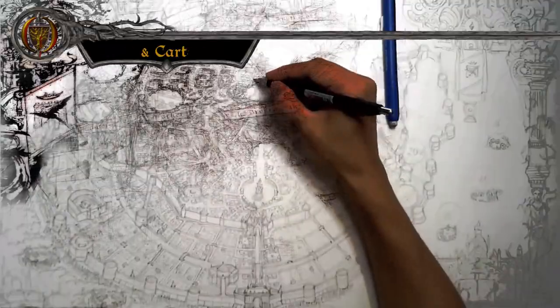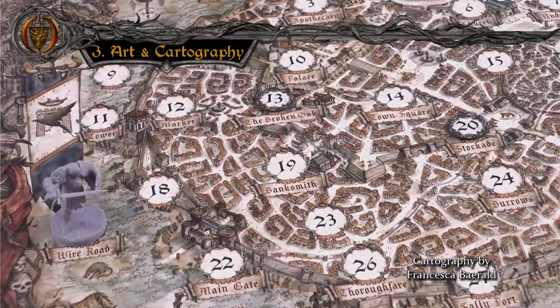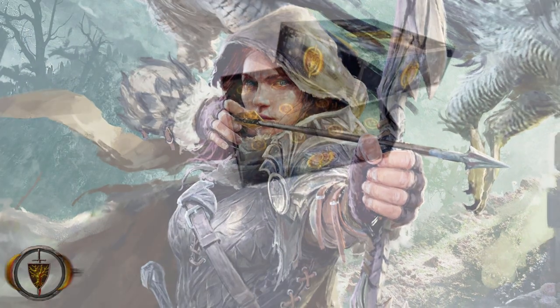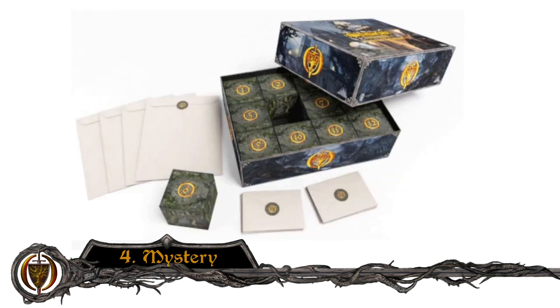Next we have the artwork and cartography. There's not much I can say here — if the art on the Kickstarter page doesn't blow your socks off, then I can't help you. There's no shortage of mystery in the world of Oathsworn. Most of the game is kept locked away when you start, and even the miniatures are hidden inside boxes. There's always something new to discover, whether you're exploring the cities, uncovering the narrative, or opening mystery envelopes.